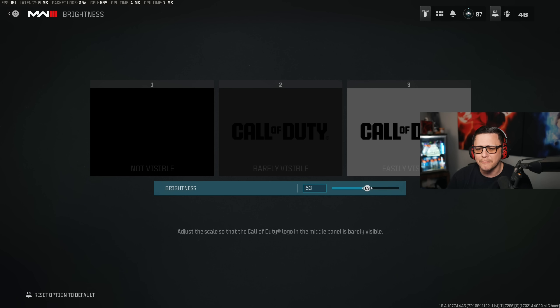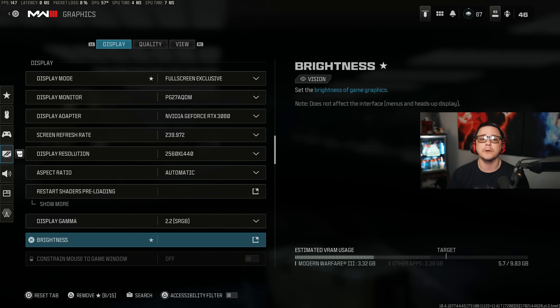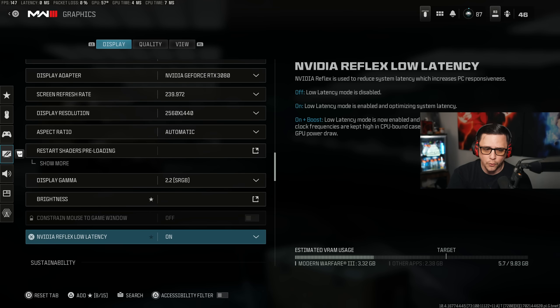In terms of brightness, I moved it up a little bit. Some will say 55, some will say 60, or just leave it at default 50 — I've bumped it up to 53. A lot of these settings you'll be able to just copy, and then I'll give you a guide on how to figure it out for yourself if you want to change some individual settings after the fact.